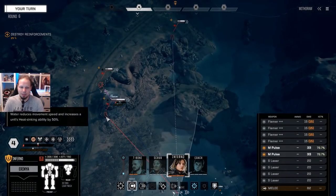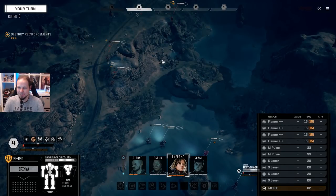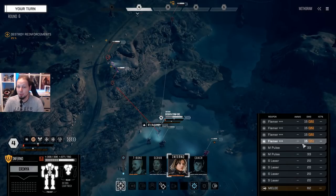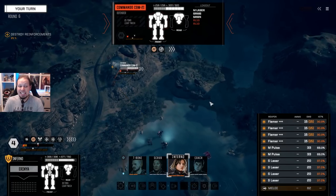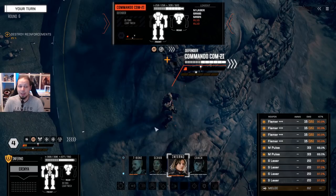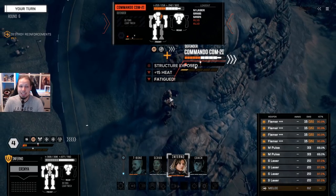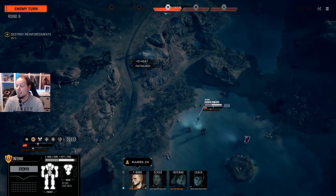Medium pulse to the Commando — we can also bring in everything. Also the flamers — the flamers deal more damage now compared to the ones before. The former ones had 8 damage and now they deal 15. I can see the reasoning behind that — now shooting with the flamers is actually better than meleeing. 60 damage to the right side — we've got advanced materials in here, gotta be careful.